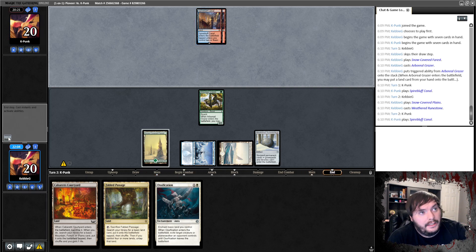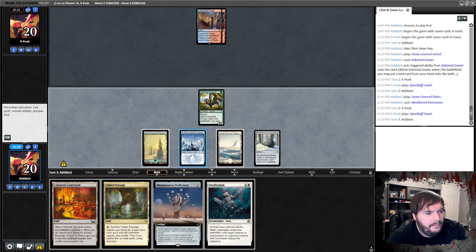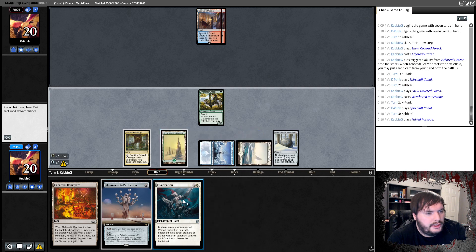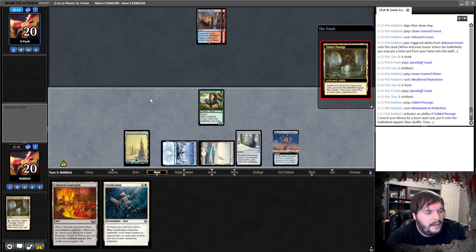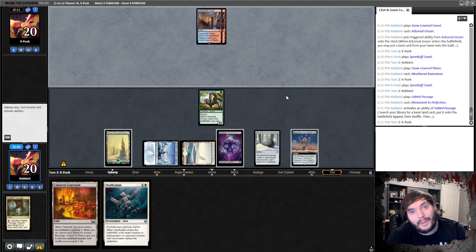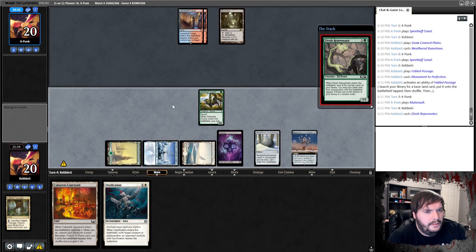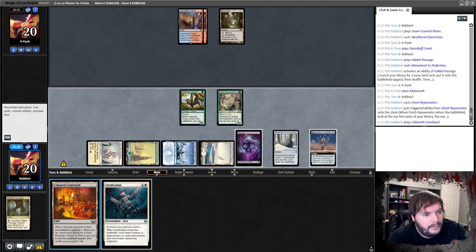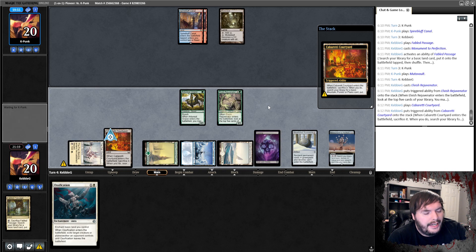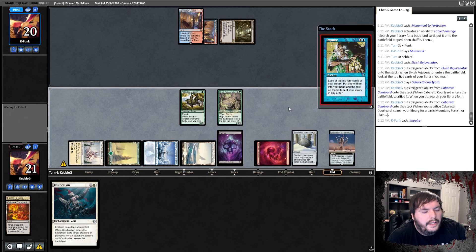Creativity does blow that up, yeah. He needs to pay an extra — three red and three. There's our namesake card, that's sweet! Fable Passage, play Monument to Perfection, crack it, grab a black source. Let me know in the comments if I missed something in this list — I think the deck is actually pretty cool. Since the other lands are basics they come into play untapped later on, so it makes sense to grab the tap source here. We grab Mountain, ship the turn.